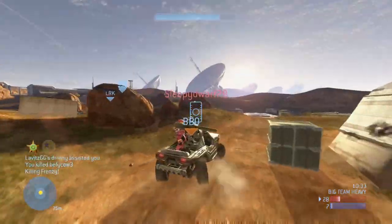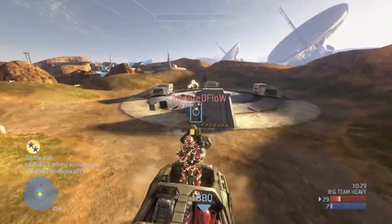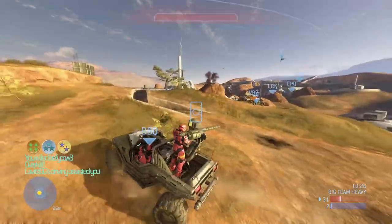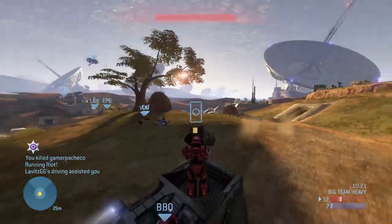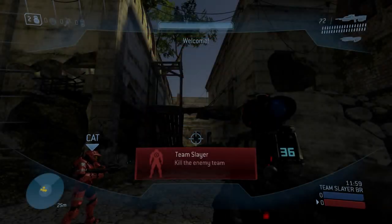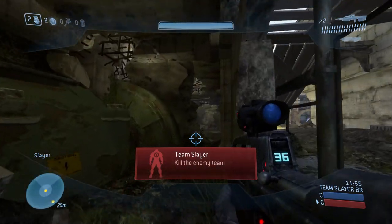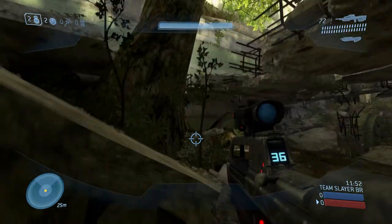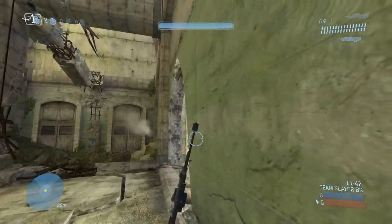Number eleven: season three weapon skins and visor colors for Halo 3 reverting to default upon death — that's been fixed. Number twelve: season three weapon skins for Halo 3 reverting to default while in active camouflage — also fixed. Number thirteen: grenades thrown by the client not traveling as far in firefight has been fixed. I definitely noticed that one — the grenades felt like little underhand tosses. Now they're flying at the proper trajectory in firefight.